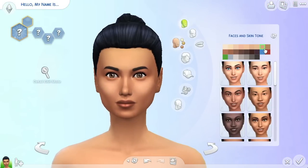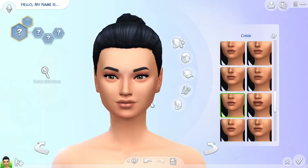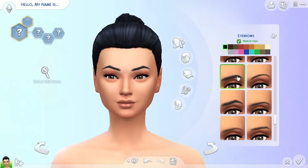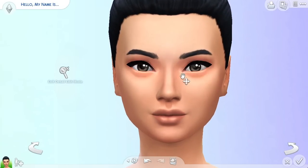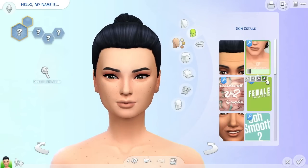Hi everyone, welcome back to the channel! It's Simmer Kitten here. Welcome back to another creative sim video. Today I have the cutest CAS for you ever. I really love how she turned out — she's so cute, and oh my gosh, her outfits! You're gonna have to see her party outfit. I've gone CC shopping again and found the cutest stuff. The theme for today's CAS is cute and casual — very laid back, something you'd hang out at home in.